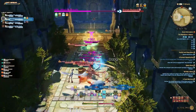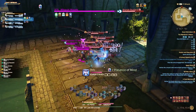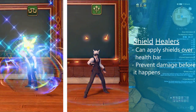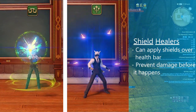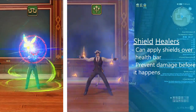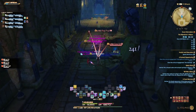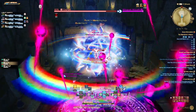But what these pure healers lack in proactivity they make up for in big fat heals. The other type of healers are the sci-fi bookworms, aka shield healers. Scholar and Sage use the power of knowledge to shield and defend their teams from taking damage before it happens. No matter what healer you pick, you're always guaranteed to have to fix DPS players' mistakes.